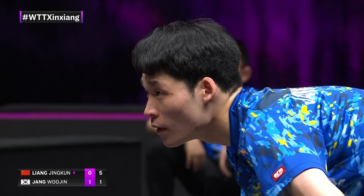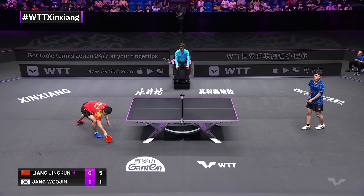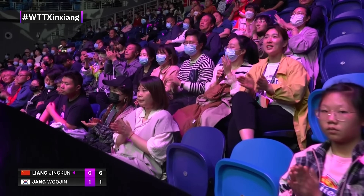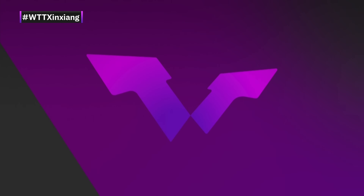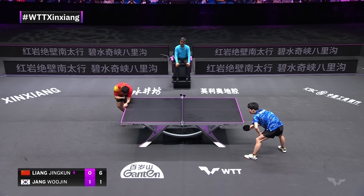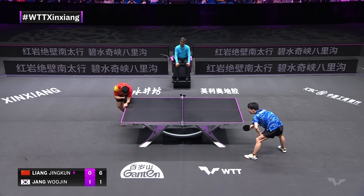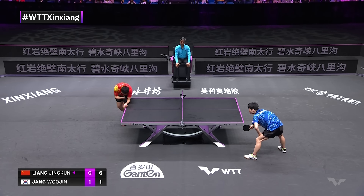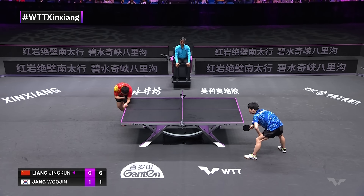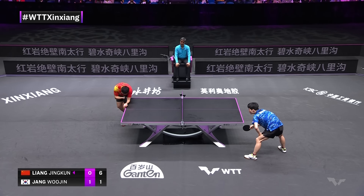Beautiful free backhand here — and it was all set up by that mid-distance touch, the question zone: what do I do against it? Is it long enough to attack? Is it short enough to touch back? Same warning issued for both players — in all fairness, this could probably be issued to most players. Nice adjustment though. You have to wonder about these subtle variations in serve. Zhang Wujin did everything he needed to honor the warning — the serve was just a little bit farther away from his body — but you wonder if that breaks his rhythm and gets the serve just loose enough that Liang Jingkun can do what he did. I think that was a big factor, personally.